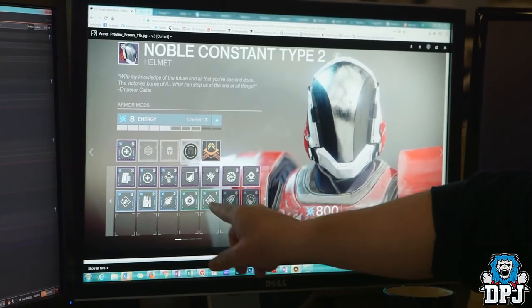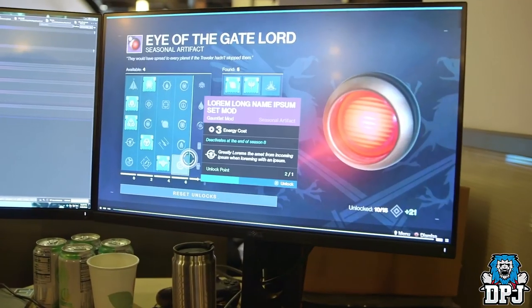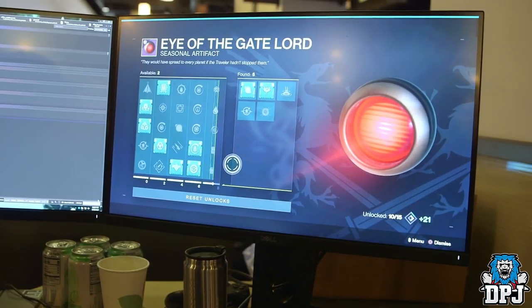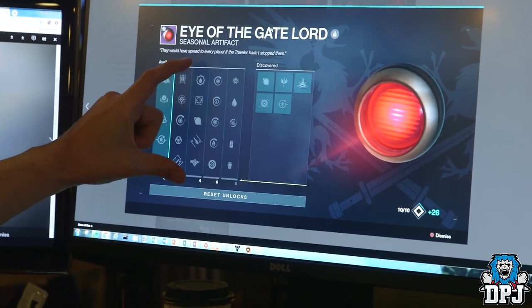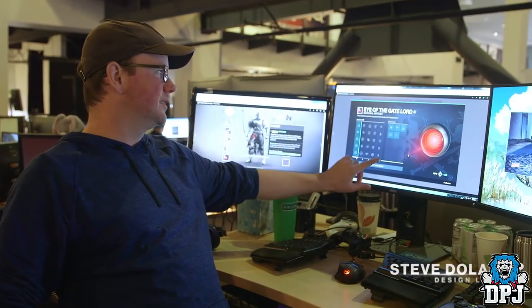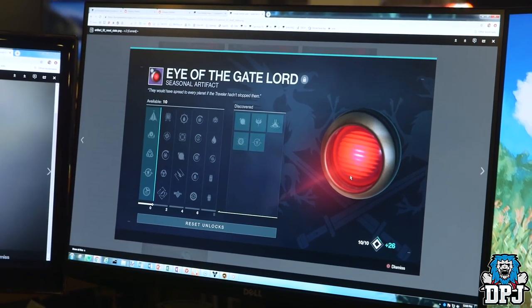When I move my cursor over one of these mod sockets, it immediately shows me all of the mods that are available to me. Personally, I'm excited about the artifact — players just get to fidget with these knobs and switches and do all the things they want to do. When you get to the last tier, each of these perks gets relatively close to what an exotic might feel like. That's going to be a lot of fun.